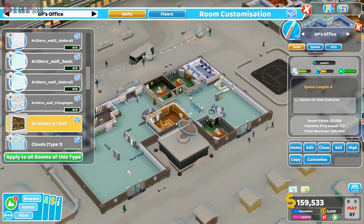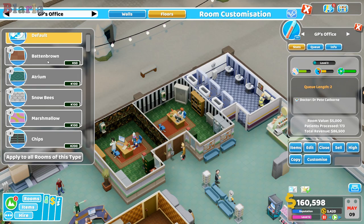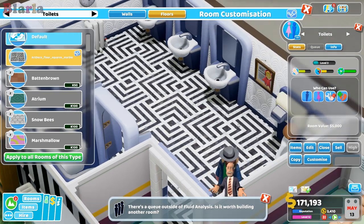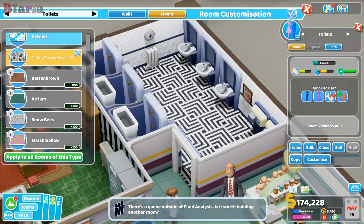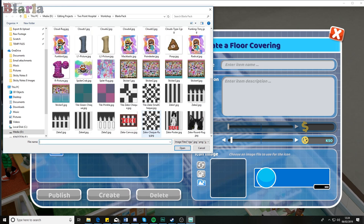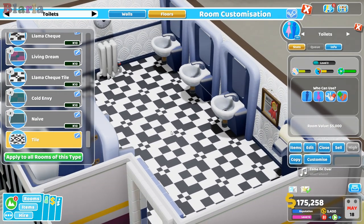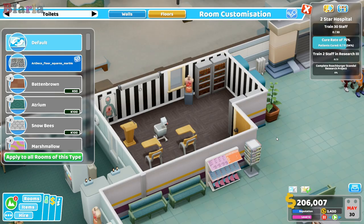You can do the same with floors. We've got some that come with the game, and I've also downloaded some. Let's unlock this one - look how snazzy that is! Completely customized. And it's exactly the same process if you want to create a new floor: grab your image, create it, and there it is. See how easy that is to put your own things in the game!